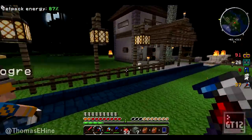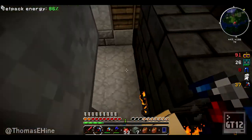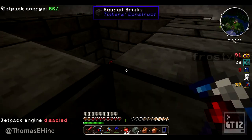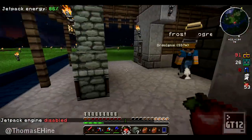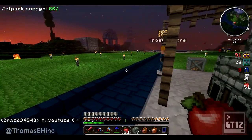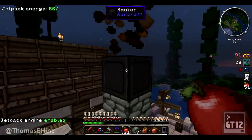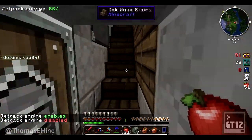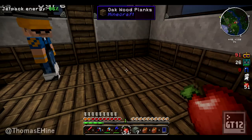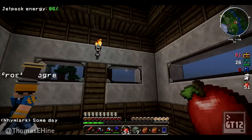Matt made this wonderful smeltery blacksmith shop that basically has a free-to-use Tinkers' Construct smeltery with infinite lava production in the back using a MineFactory Reloaded lava fabricator block. We found this design using the same resource pack with a smoker on top. Up top here, Matt was keen on having two pattern chests - one for the paper patterns and one for the casts, and then maybe some starting materials like cobble and obsidian.